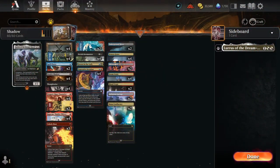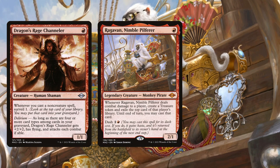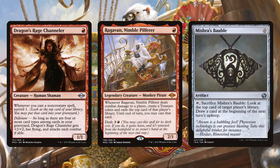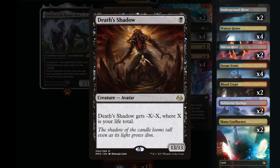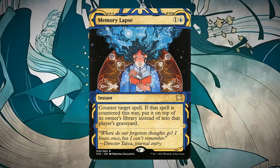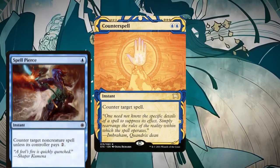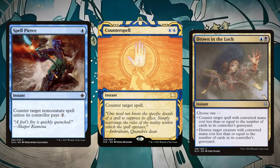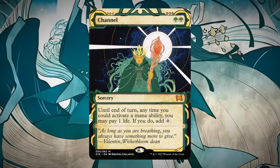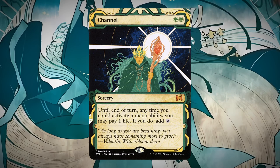In Shadows, we now get to play with Ragavan, the unnerfed Dragon Rage Chandler, and we also get to play with Mishra's Bauble to flip the Dragon Rage Chandler with ease. We're a Shadow deck, so we're playing a lot of Pain Lands and Shock Lands. Instead of Memory Lapse, we're playing two copies of Counterspell, two copies of Spell Pierce, and a copy of Drown in the Lock.